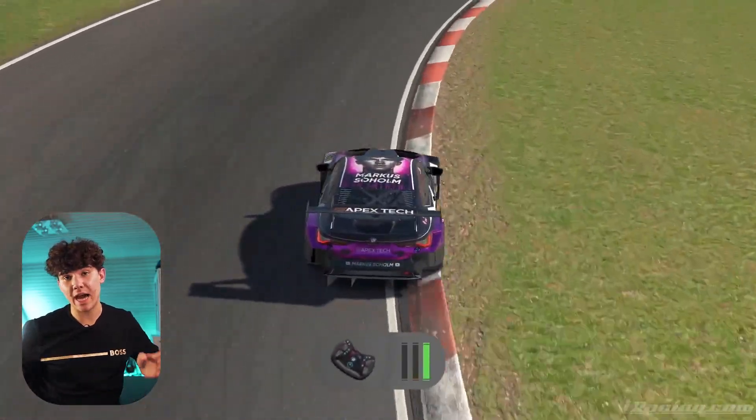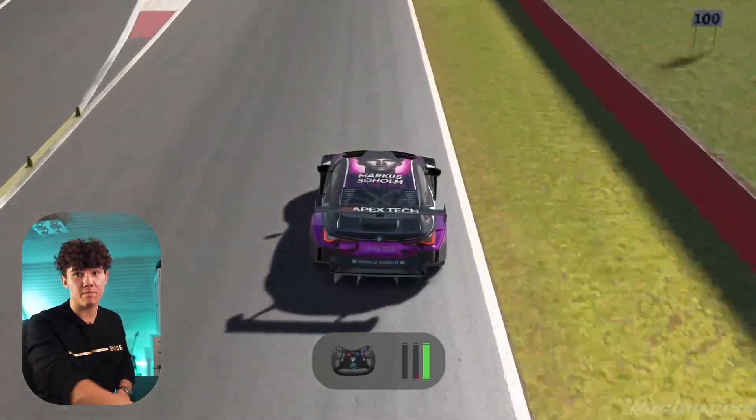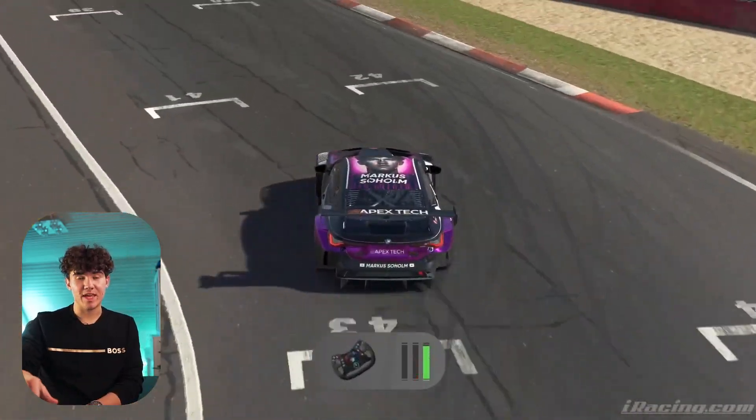This next corner is flat, and if you're side by side on the outside I would recommend backing off because there's a high chance you'll end up in the wall. For the final corner, I use this pattern on the pit entry as a braking marker — down to second gear. Avoid the curb on the inside and make sure you get a good exit for the final corner to round off your lap at Bathurst Mount Panorama.